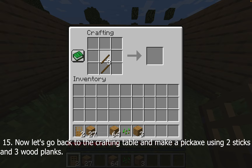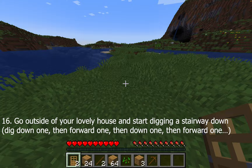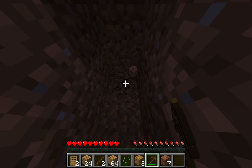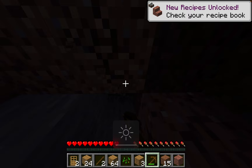Now you're going to make a pickaxe. Place sticks in the middle column excluding the top, then fill the top three slots with wood — that's how you make a wooden pickaxe. Go outside your house and use the pickaxe to build a staircase downwards. Keep going until you find stone, then mine at least nine pieces of stone.